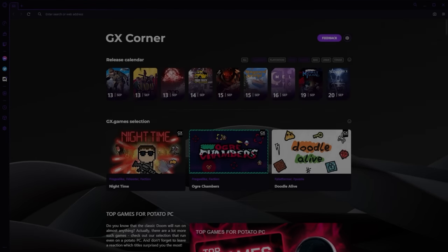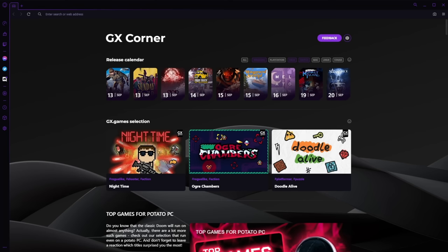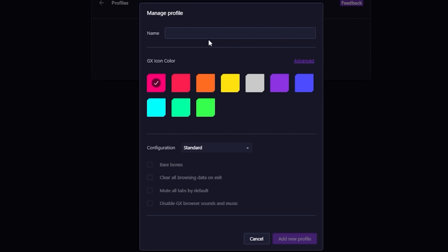I'd like to give a huge thanks to today's sponsor, OperaGX. I've worked with them before and I think it's a fantastic browser, so let me share some of the new features. The biggest thing for me is called Profiles, which lets you create a custom browser for any activity online. As a streamer who regularly pulls up the browser and doesn't want to leak personal information, this has been a lifesaver.